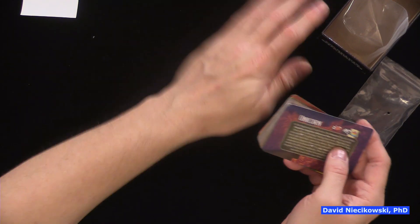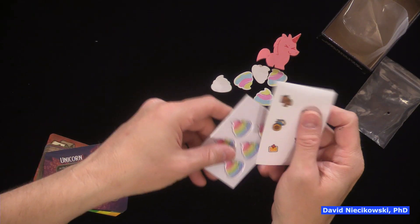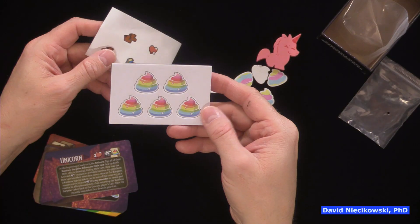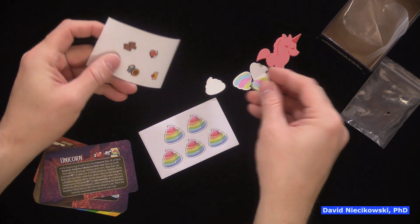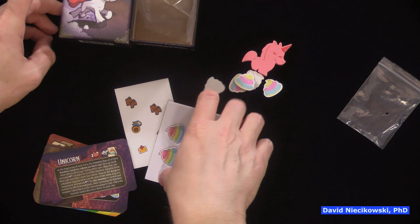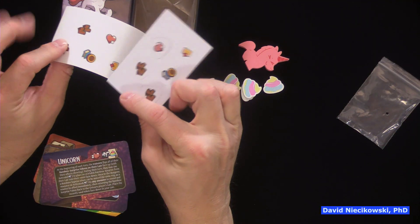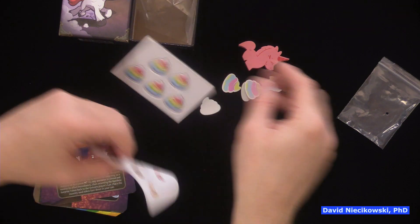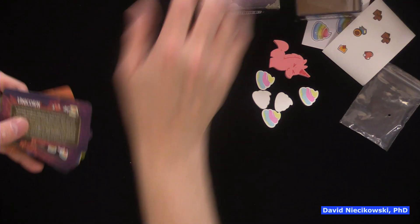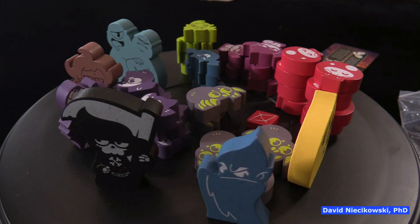These are stickers for the upgraded components — you put the stickers on the wood pieces. So you do play with the wood. If you didn't get this version, this might be a Kickstarter exclusive where it came with the wood, but the regular edition may only have cardboard. So you put the stickers on the wood. The unicorn has special rules, just like the Cthulhu expansion.